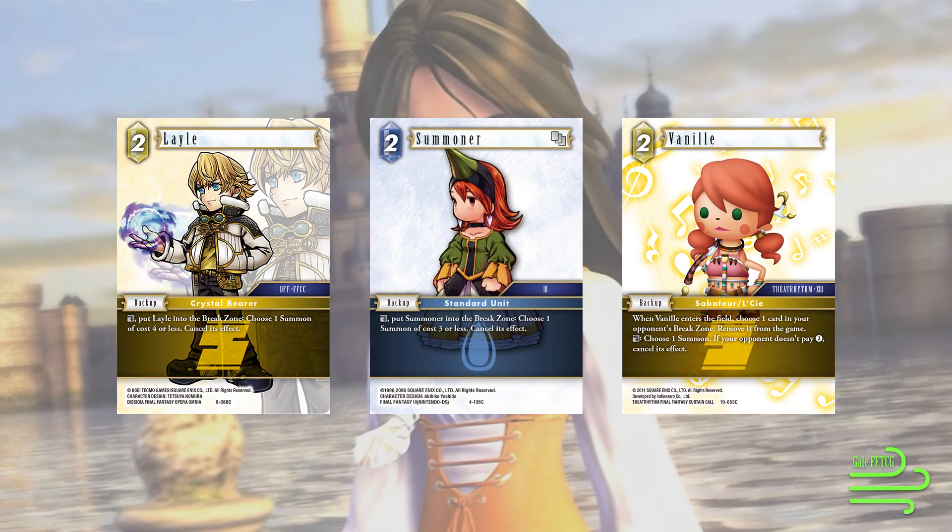We're running 6 ways of countering summons as a protection suite. This particular meta has objectively the most heavy summon removal packages I have seen in a long time. Currently, standard is about getting in and dealing a lot of points of damage very quickly, so there's not really room for removal that way. However, in the Commons Only meta, there are a lot more summons. Steve D said that summon removal — and in fact removal in general — is better in Commons Only because there's actually room to play those removal cards.